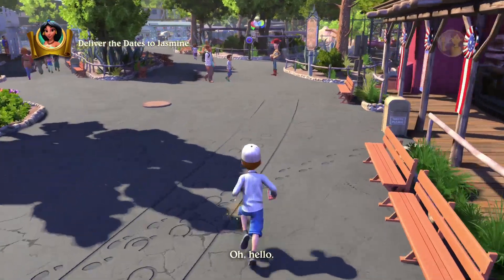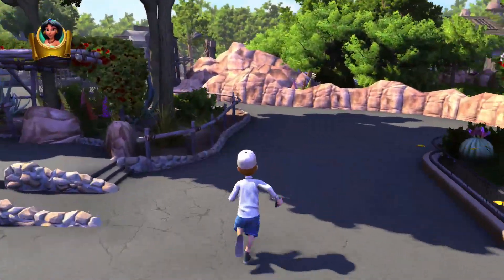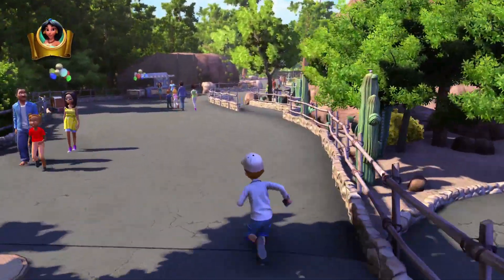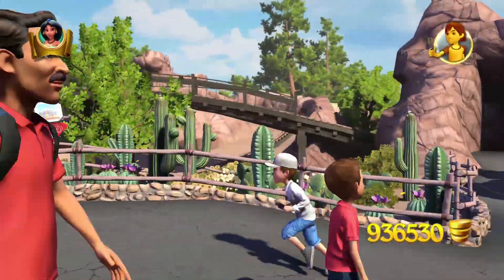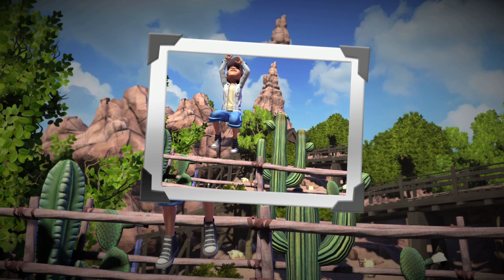We are here in Frontierland and our next one's going to be right by Big Thunder Mountain. This is going to be, I think, by Stinky Pete. We're going to be taking a picture of the railway as they pass by. I hope we can get a good picture here when the train carts go right behind it — hopefully we can have this timed well. Where's the train? Is it coming? We got five seconds, come on train!